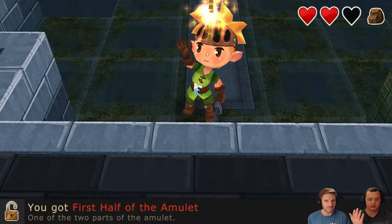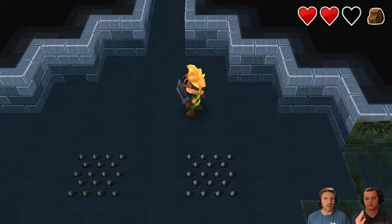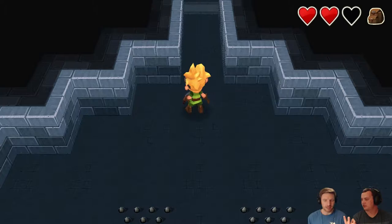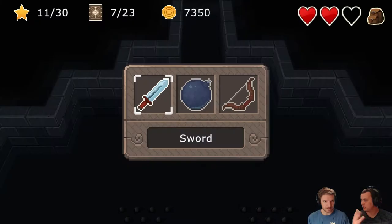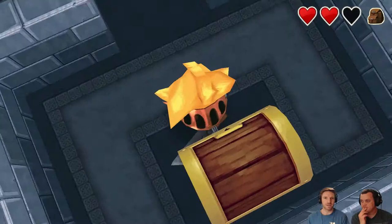Do we have both parts now? Surely we have both parts. No, I think that's the first half of the second amulet. But I thought we got the second half, because we got one half in the Diablo section. Where's the amulets? It doesn't show — how can I check? Wait, this is the second half. Or a star.